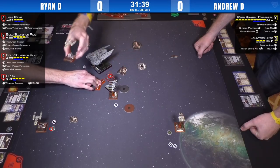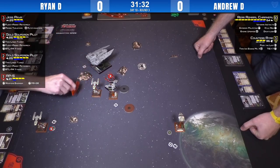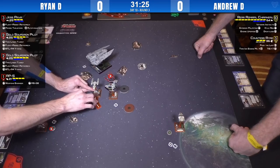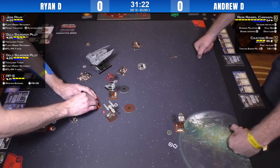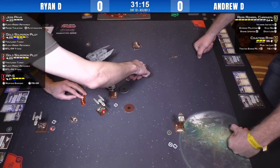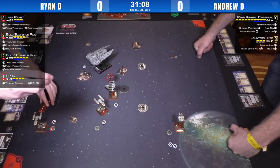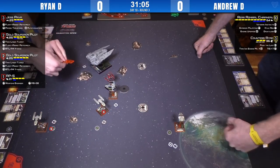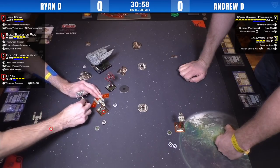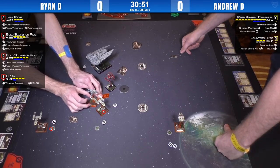Ryan obviously has a plan and he's executing it. He's chasing down Ryad — he'll be able to boost or barrel roll again. They're much smarter than the commentators are! This is also why there's commentary and not playing. A bunch of small ships with forward-facing arcs — it's like we started playing the game again. Back to real honest arcs, although the first list used was a bunch of ion cannon turret Y-Wings, which means you just love ruining people's days.